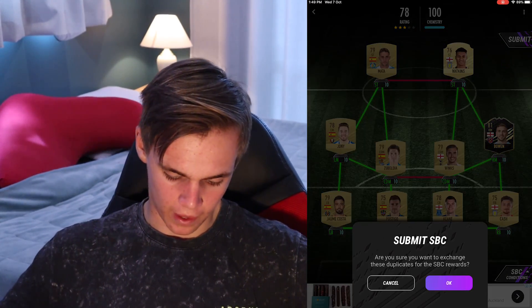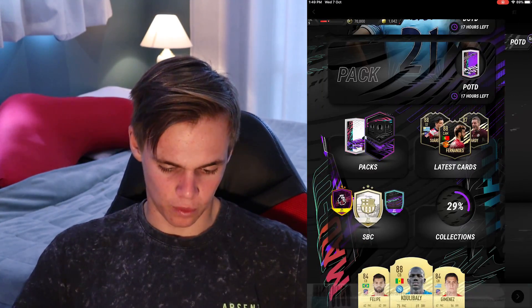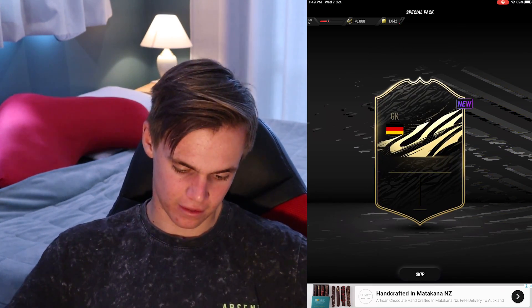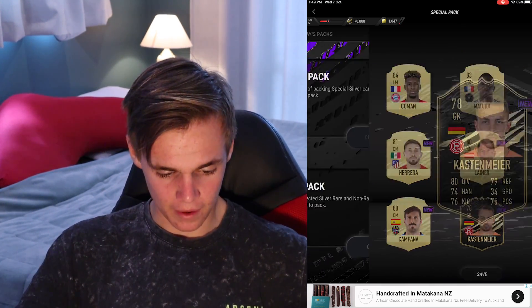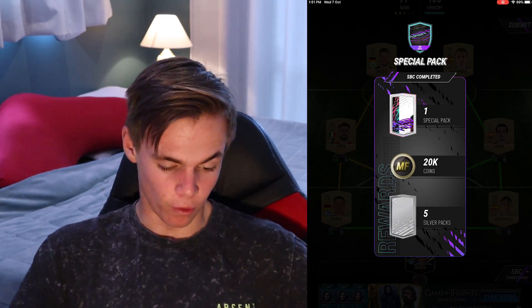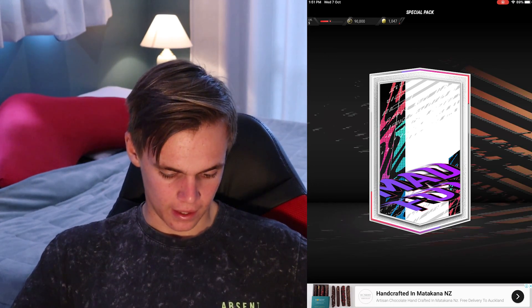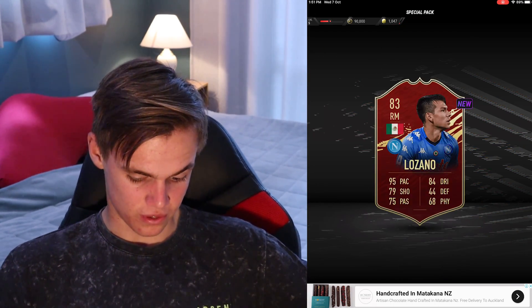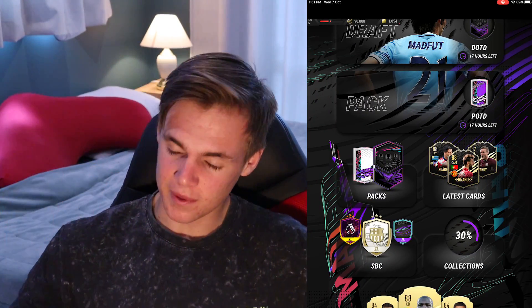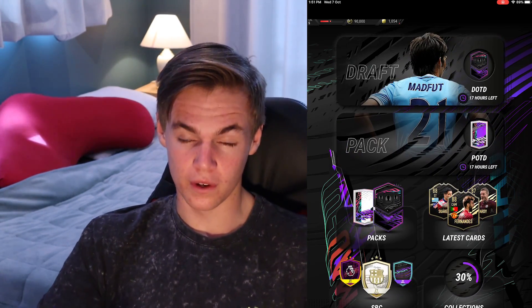We've done a special swap as well, since I had a duplicate special card lying around — we do get a special pack from that, hopefully an icon. There's an inform again; the informs don't stop coming. We have another duplicate, so we'll do another one. We get some silver packs. Another special pack — it's a Foot Champs Lozano. Not too bad. That is all the packs for today. Hopefully I'll be back in a couple of days when it comes out on Android and I'll definitely be grinding a lot more. Thanks so much for watching — peace out.